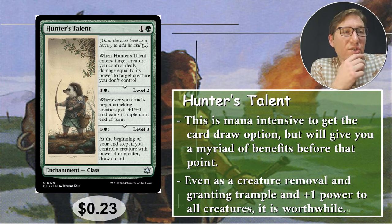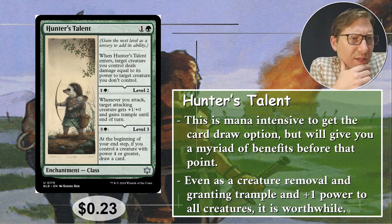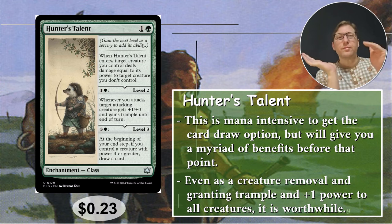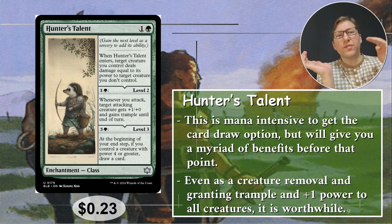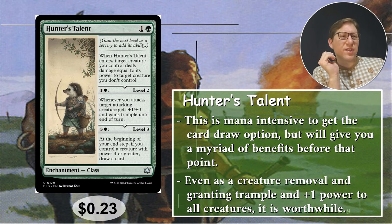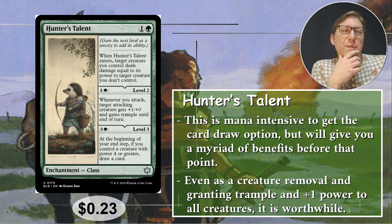If you pay three and a green extra — getting expensive, you're sinking a lot into this one enchantment — at the beginning of your end step, if you control a creature with power four or greater, draw a card. This is kind of better than Garruk's Uprising in that it triggers every end step, so you'll draw a card every end step as long as you have that creature with power four or greater. Garruk's only triggers when the enchantment enters. To get this effect you're sinking eight mana total into this versus Garruk's three mana. The card draw option is pricey, but the card itself is only 23 cents.